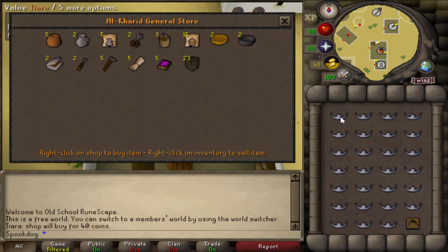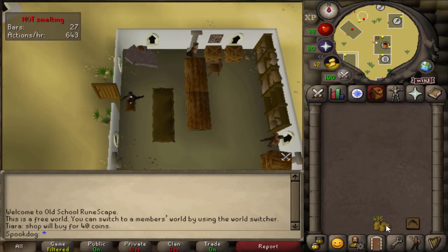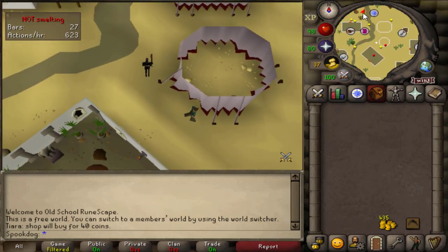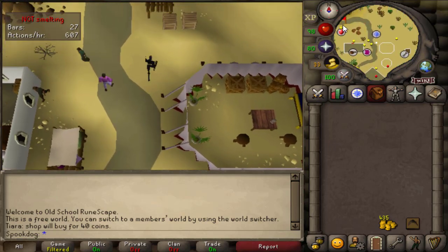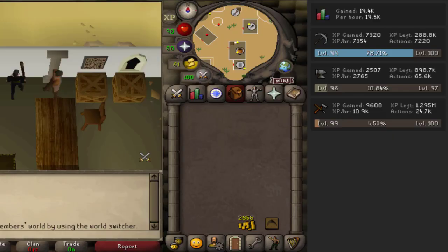Then I just sell the tiaras at the general store — they sell for 40 each. If you want more money, you can sell 5 or 10 and then hop worlds to sell more. Looks like I was getting almost 11k crafting XP per hour, along with 2.7k smithing XP and 7k mining XP. I ended up with 2.6k GP, but I didn't care enough to hop worlds when selling tiaras, so if you're doing it more efficiently you should get a bit more GP.